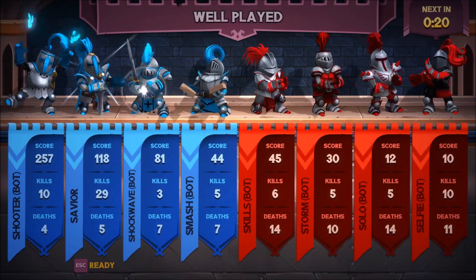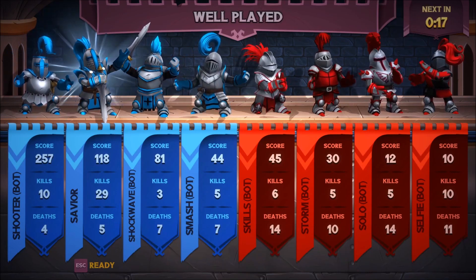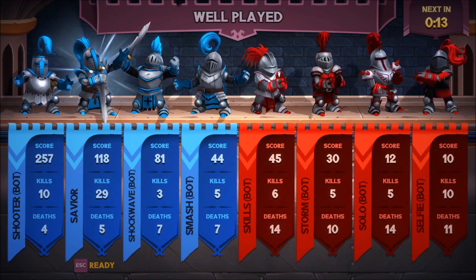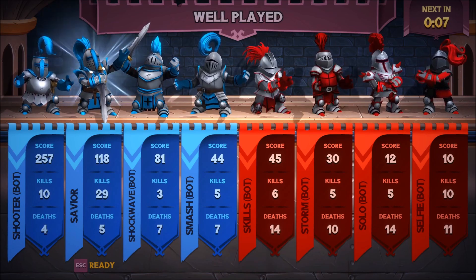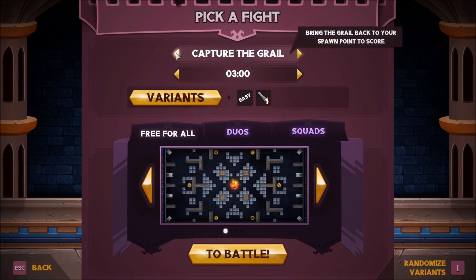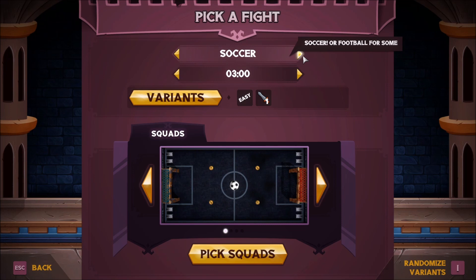Alright, hopefully — oh yes, there is a score screen. So I didn't have the highest score; I had 118 but I had 29 kills. I think that was MVP. I'm just going to say it right now — the bots can't argue with me because they're not sentient and they can't speak back to me, so I'm just going to call myself MVP. Oh look, I just unlocked something. So I'm guessing as you continue to play this game, you'll unlock more map variants.